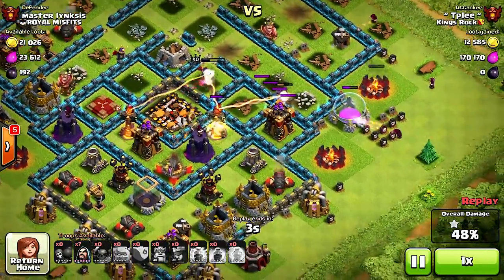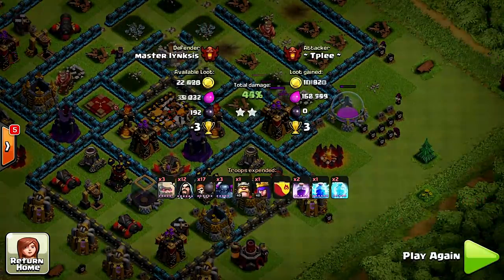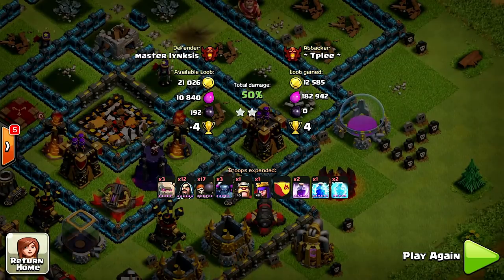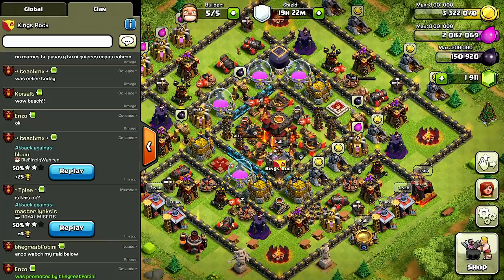All he needs is that 50%. He's got his wizards back there cleaning it up. Dang, only 12,000 — that's no money. What a nice attack though. Alright, let's go with Teach MX and see how he does it.